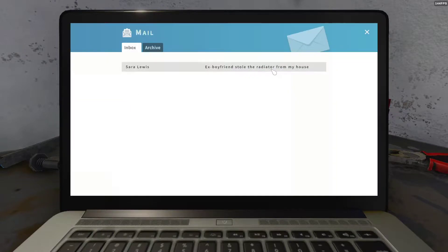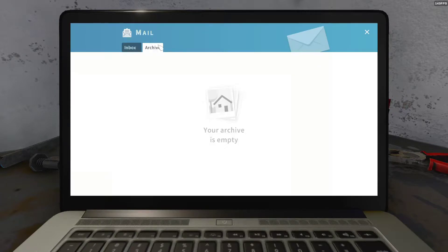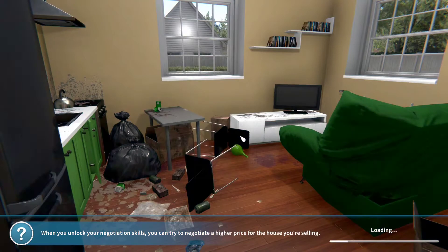Ex-boyfriend stole the radiator from my house — sorry. Hello. I would like to hire your company to put my house in order. Am I a company? I thought I was just a single man. I know from photos posted on Face Spam that my ex-boyfriend broke into my house, made a huge mess, and stole the radiator. It is possible that some other things are missing too. Please clean up the house and replace the missing appliances. I would ask you not to inform the police. I will deal with my ex-boyfriend myself after returning from a business trip. Regards, Sarah Lewis. Here we have the archive, which is where you can see old jobs that you've done. But yeah, let's accept that and see what we can do.